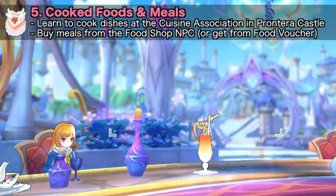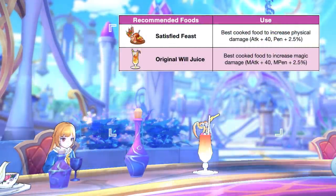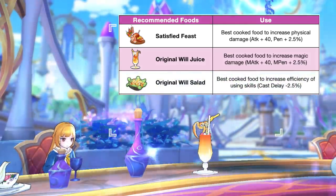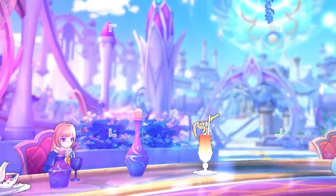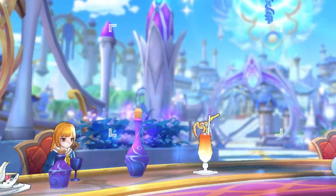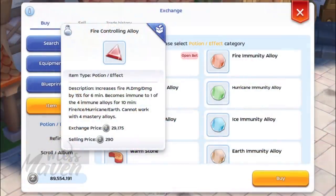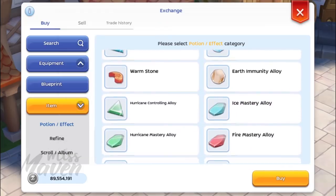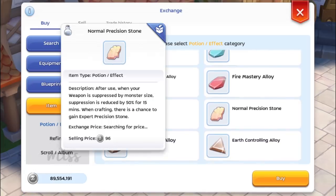Fifth and last is to consume cooked foods and meals. The best food to increase physical damage is Satisfied Feast while the best food to increase magic damage is Original Wheel Juice. An alternative for skill-based builds is Original Wheel Salad as it reduces cast delay. For meals, it's more cost-efficient to purchase Meal A and just use Meal B if you have food vouchers. You may also use Awakening Potion to increase the attack speed of auto-attack builds except for ninjas. As for other consumable items such as alloys and precision stones, these are rather expensive so they're not recommended for daily grinding. Just use these if you desperately need to one-hit kill the monster you are farming.